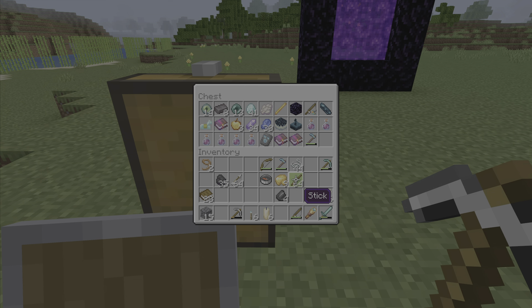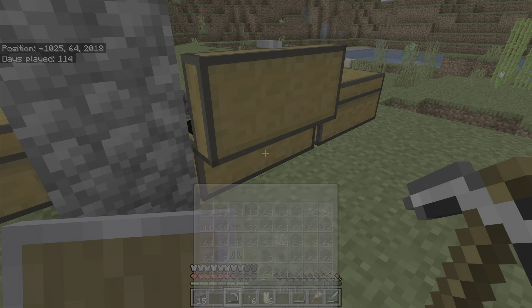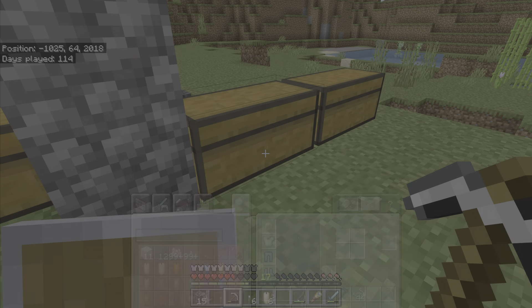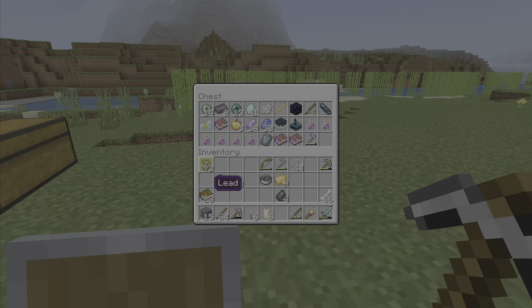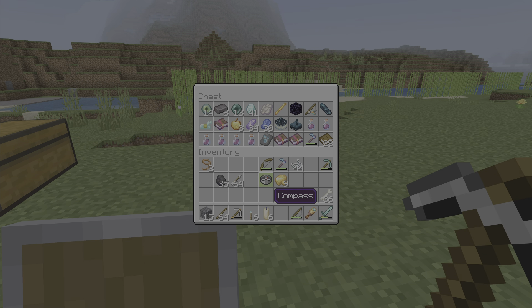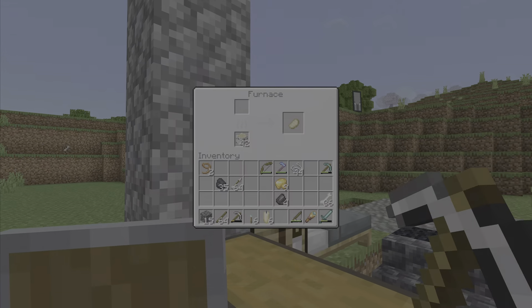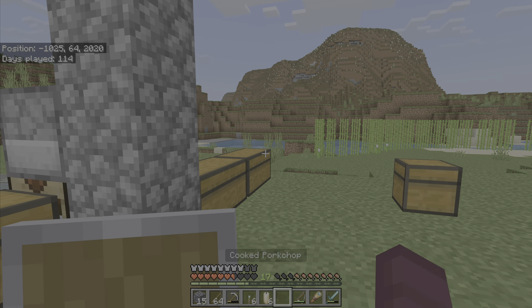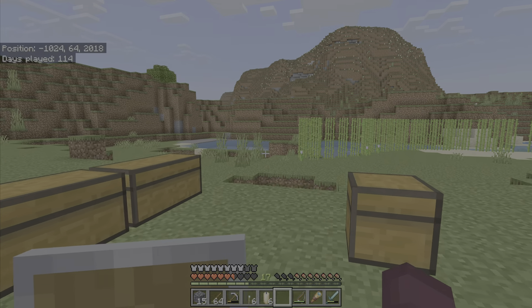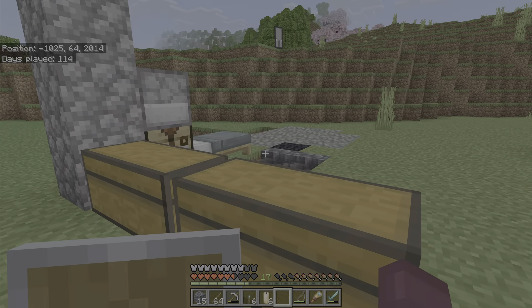I'm gonna keep this. Diamonds, echo shard, skulk catalyst — toss those in there, boom. I have three of them now. That was a close one — stupid creeper. I'll keep the books in my special chest. Obsidian, I'm gonna take that. Alright, I believe that's enough for one day. My blood pressure just went up so high. I hope you have a nice day — bye bye!